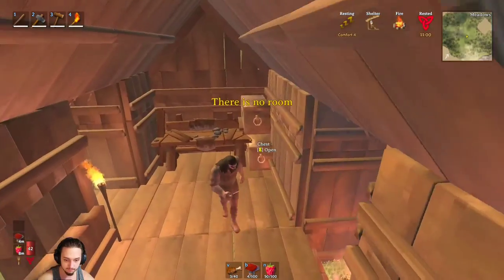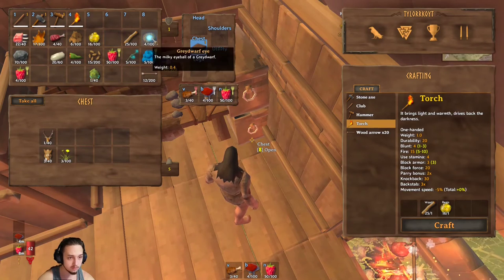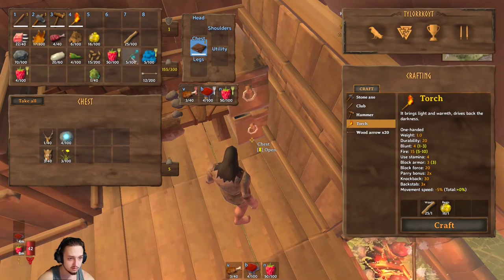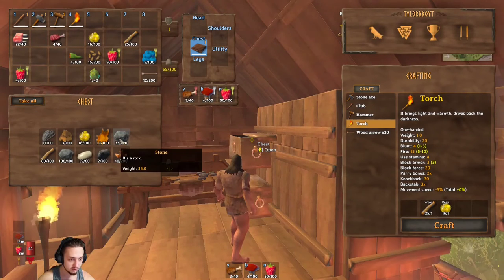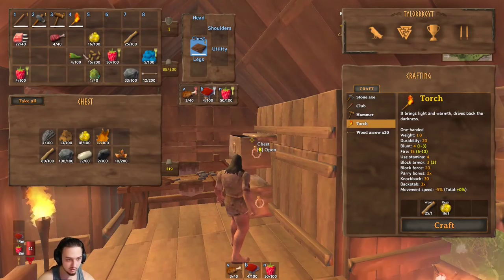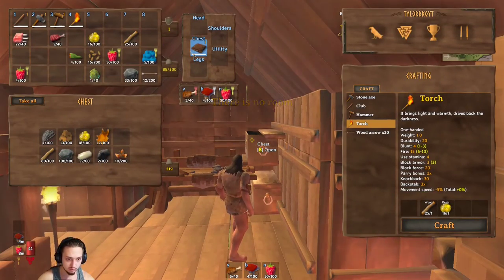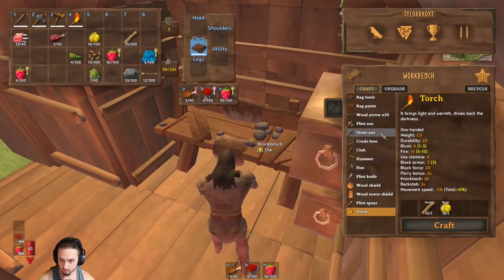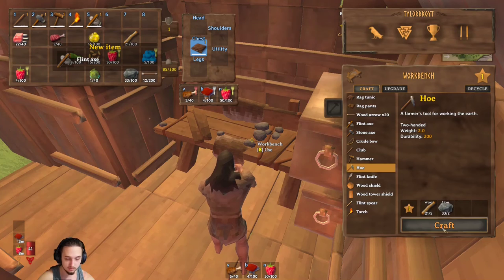I'm going to cook up some of this food real quick and put some of this stuff away. Just random stuff in here — some trophies — I don't need any of this stuff. Going to try to get some tools going, need to make a new axe and get some gear going. We'll make a flint axe. I want to get some crops going as well, so we'll make a hoe.